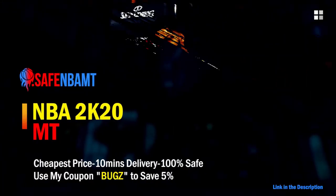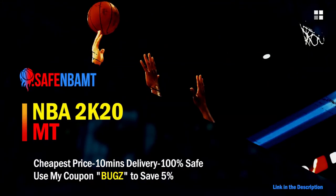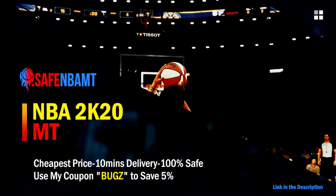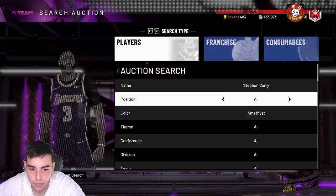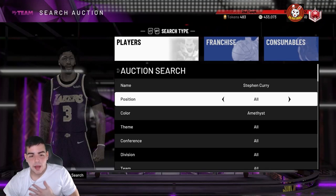If you want cheap, fast, and reliable NBA 2K20 MyTeam coins, head on over to NBAcoinsafe.com and use code 'bugs' for five percent off at checkout.